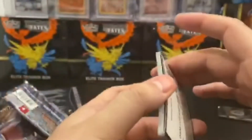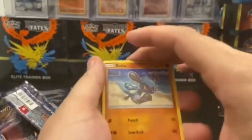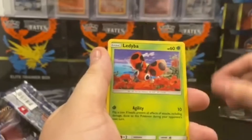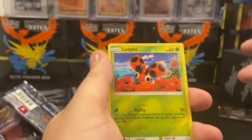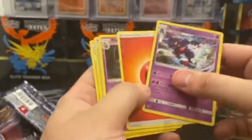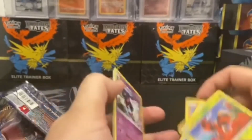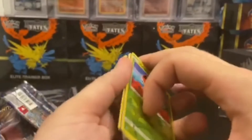I wonder — can you just scan it from the screen or do you enter the code in? No idea. Riolu, Grimer, Ledyba, Cutiefly, Horsea, Ledyba Reverse Holo — that's pretty interesting — and Toxicroak. We did not get the hyper rare Charizard. I must have pulled too many reverse holos today.